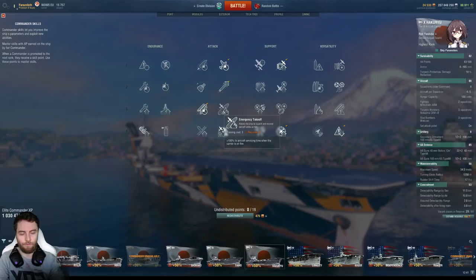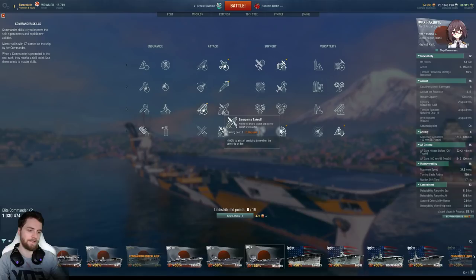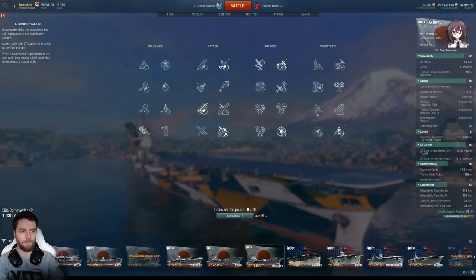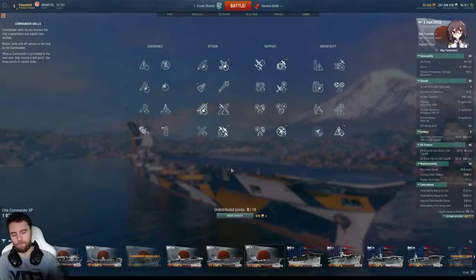Never take emergency takeoff in my opinion — if you're on fire something has gone wrong, and emergency takeoff actually doubles the servicing time of your planes. Something that takes 20 seconds now takes 40 seconds, and by that time you're dead. That's terrible, especially combined with the 30-second immunity of the damage control party. Also, the high-explosive chance on dive bombers is already so high that there's no point taking demolition expert either — it's already an insanely high fire chance. If you hit the ship you pretty much set it on fire.